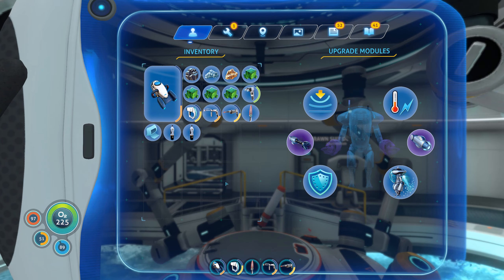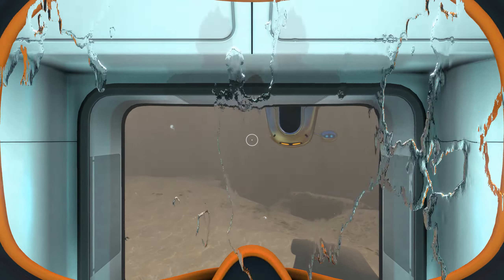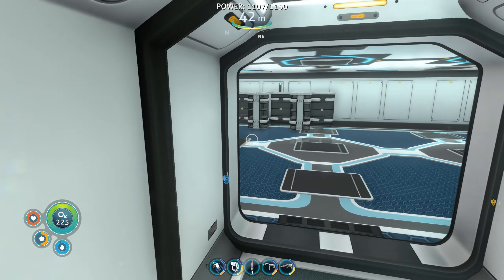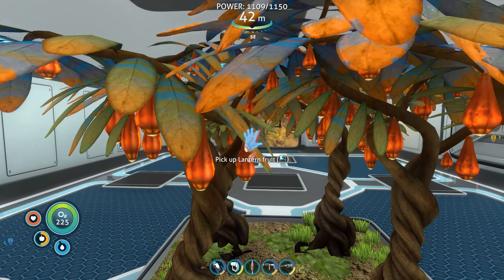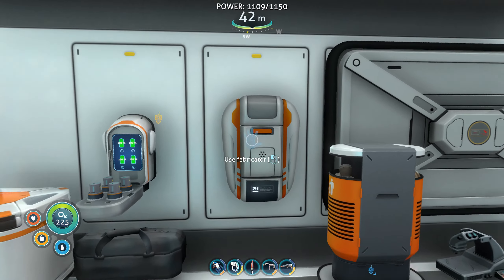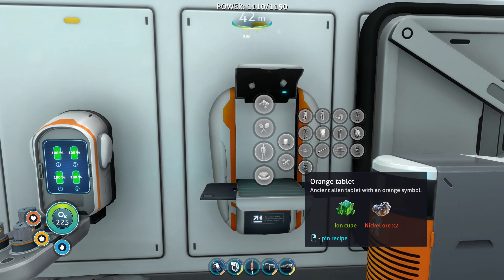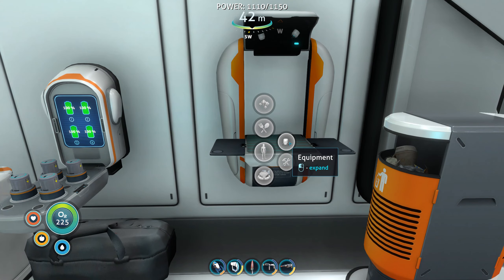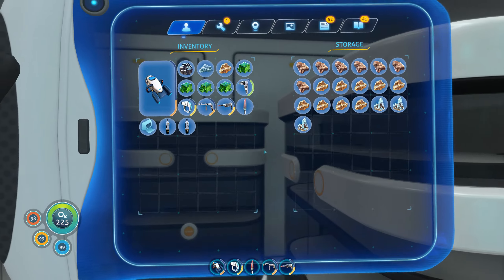I think storage — we don't need that much right because we're not really farming anymore. If there is something we need a lot of, it's probably titanium which is easy to get in this area. Let's eat a bit — we have four iron cubes. What is it — tools, no, equipment — there we go. Nickel ore — oh wait, do I have that? I think I have two nickel in here.